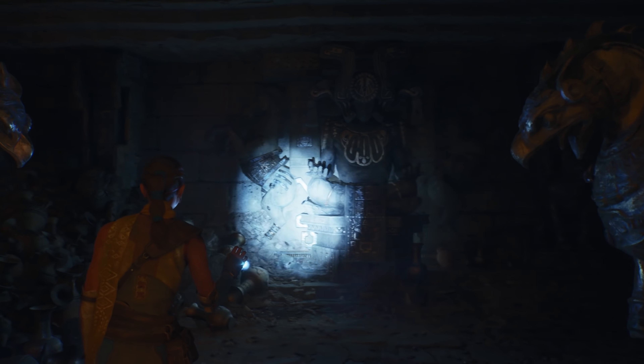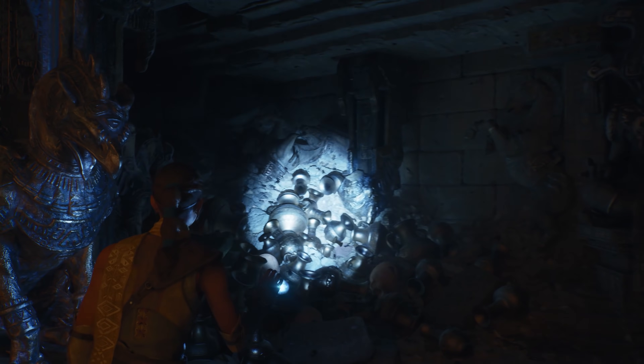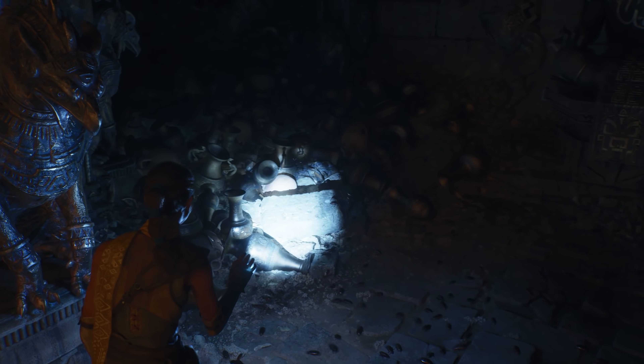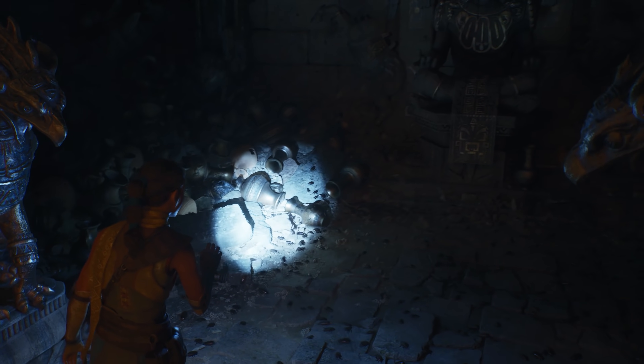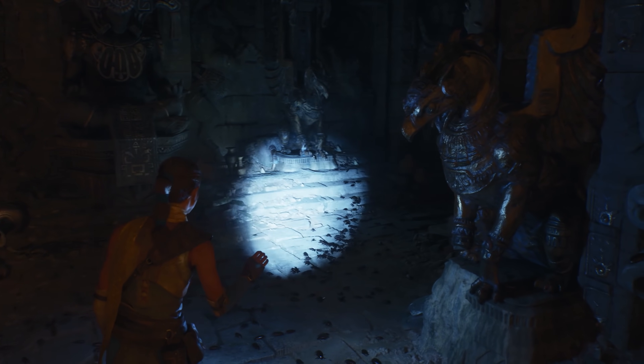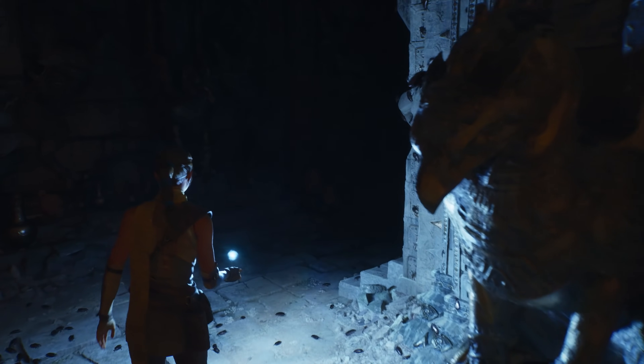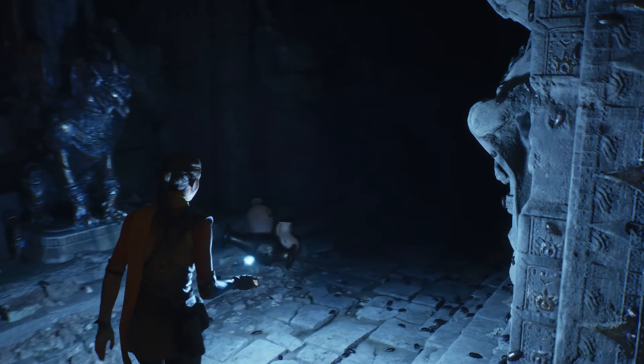Any light source can move while still having beautiful bounce lighting. Dynamic illumination means specular as well, which you can see on all the metal surfaces. You can even see the Niagara-powered bugs reacting to the light. Lumen not only reacts to moving light sources, but also changes in geometry.